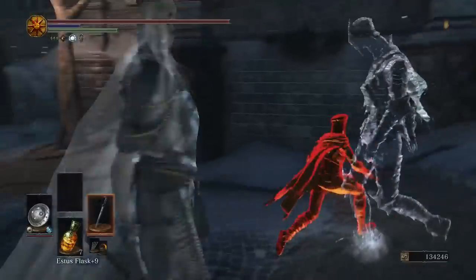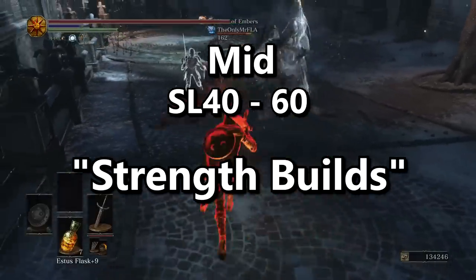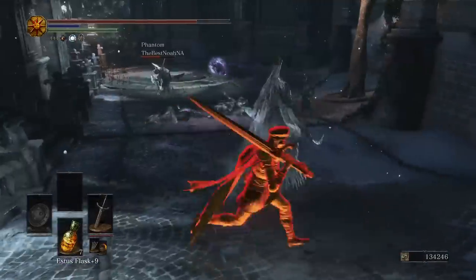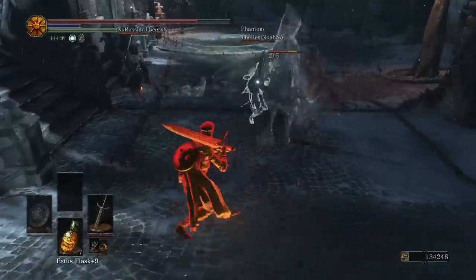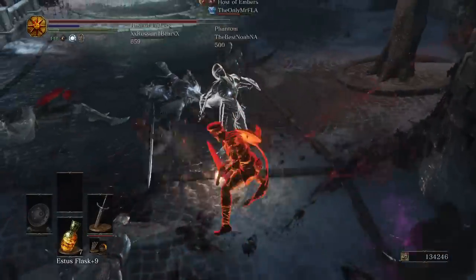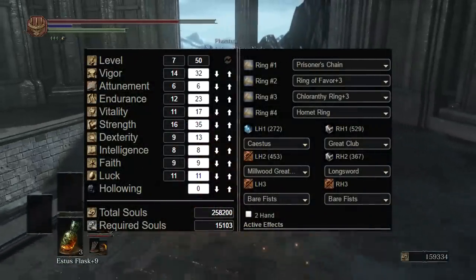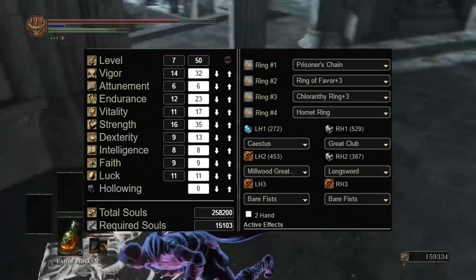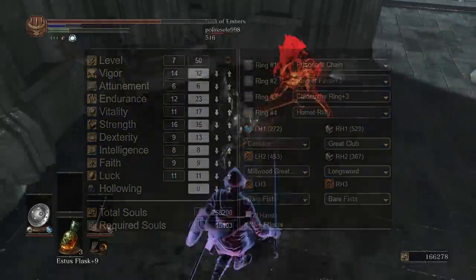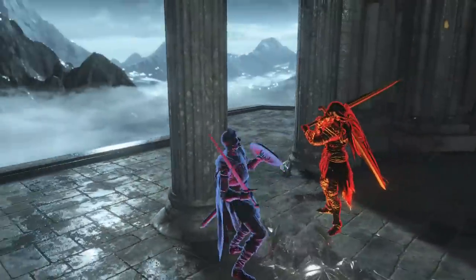Now on to the mid game — this is anywhere between soul level 40 to soul level 60. Around here, the builds that tend to shine the most are strength builds, due to the fact that when you two-hand a weapon, your strength gets multiplied by 1.5. So if you put your strength to 27 and two-hand a weapon, you effectively get 40 points into strength — the soft cap. Those extra points can go into vigor, endurance, or vitality. At soul level 50, for example, I put strength at 35 and dex to 13, allowing one-handed weapons like the Heavy Longsword and two-handers like the Claymore, Glaive, Great Club, Millwood Axe, and Greatsword. Infuse all with Heavy for great variety.